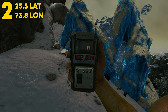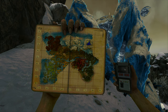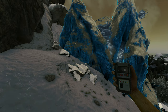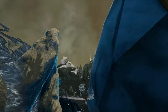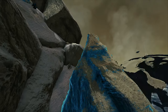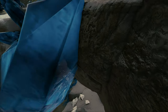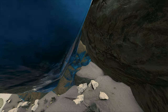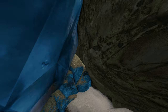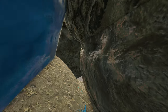Coming in at number 2, this can be found at 25.5 latitude and 73.8 longitude — here it is on the map. This can be found at Eldritch Isles, the creepy-looking part of the map. Before the map was fully finished, this is where all the shadow dinos were — it was pretty cool, but ARK took that stuff out. The spot is over by the giant floating crystal.